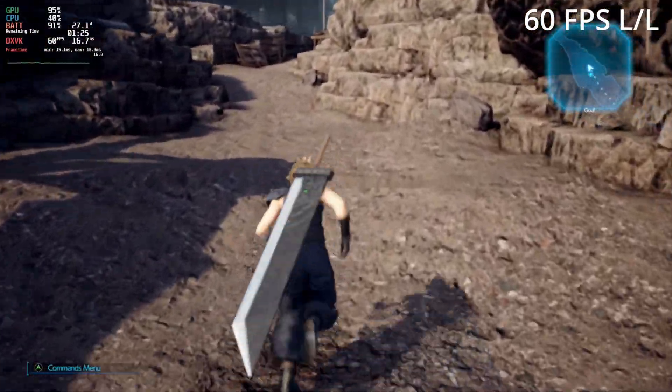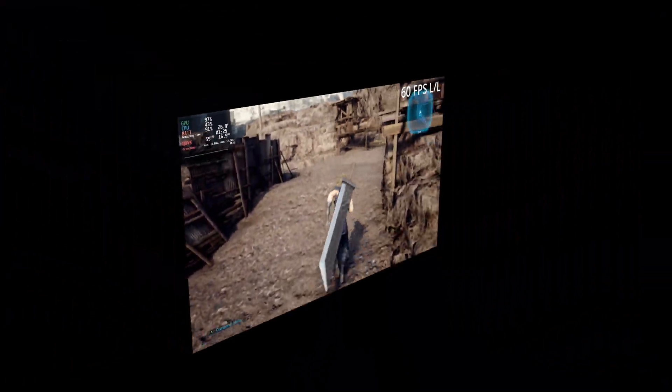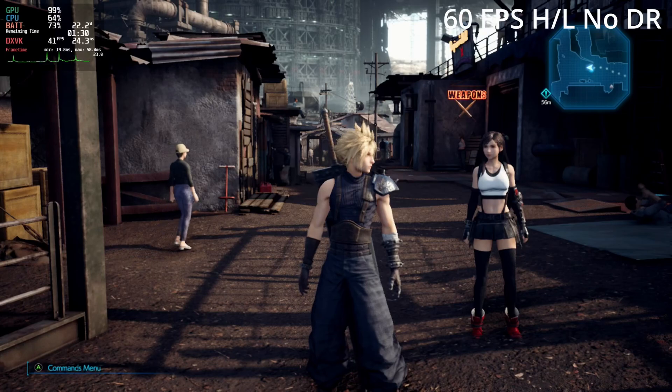If you really want to push that frame rate, my favorite setting — and the one I'm actually going to be playing — is to force DirectX 11, use Proton GE 7-20, cap the frame rate at 60, and disable dynamic resolution.